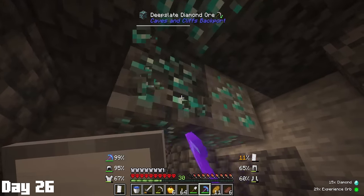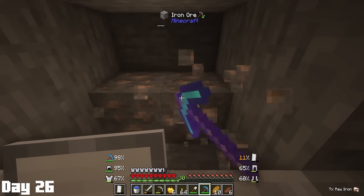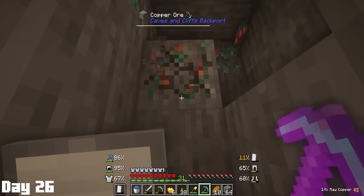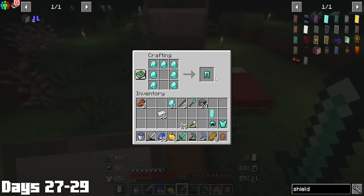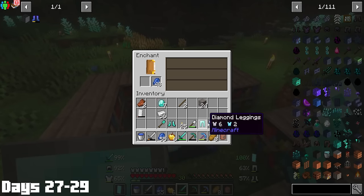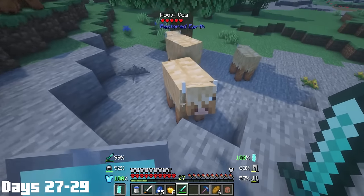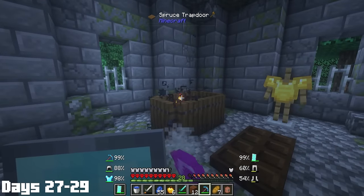Most importantly, I mined the old diamonds with the fortune 2 pickaxe, which ended up giving me a total of 22. At this point, I realized how good fortune is with the new updates to the ore. I also found some more diamonds after mining out a copper vein, which I normally skip — really makes you think about how many diamonds you just walk right past. The next three days began with me making full diamond gear, and of course admiring how snazzy we were looking.